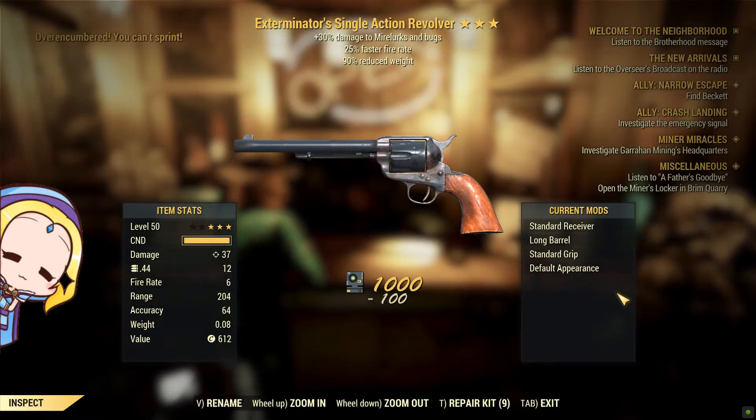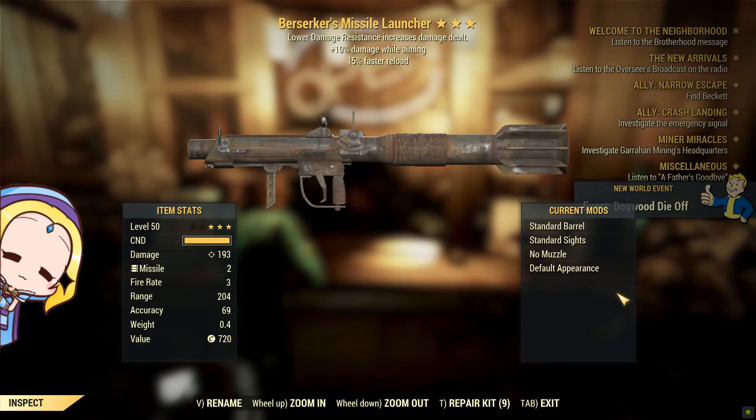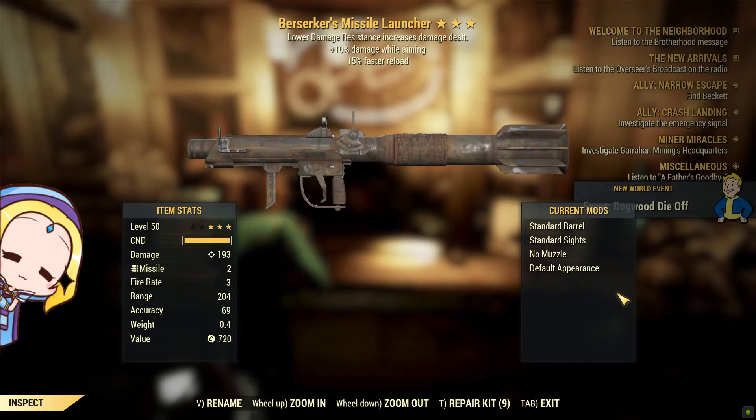As I always mention in my previous videos, if you give me revolvers and pistols I am going to have a hard time finding a caption for this part of the video. Thank goodness for its 90% reduced weight and 25% faster fire rate, as you can go gunslinger Chuck Norris at the Scorch Beast Queen.